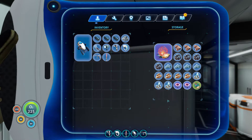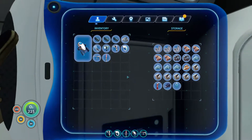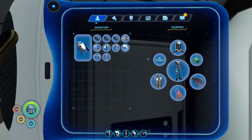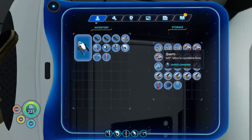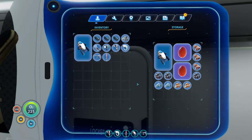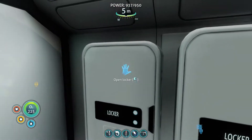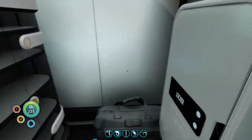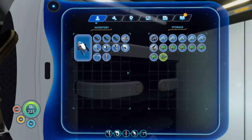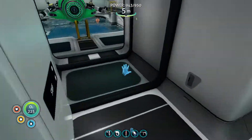We've got lead which is grand. I've got some quartz which is obviously what we need for glass. I need some stalker teeth to get the enamel. Let me quick check — no, so we need to go get those.